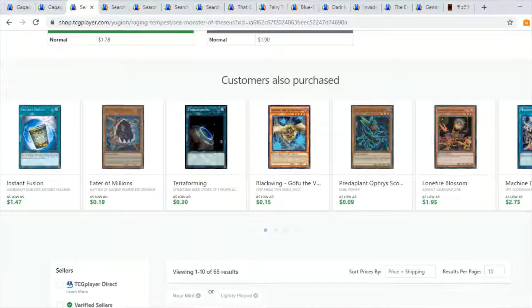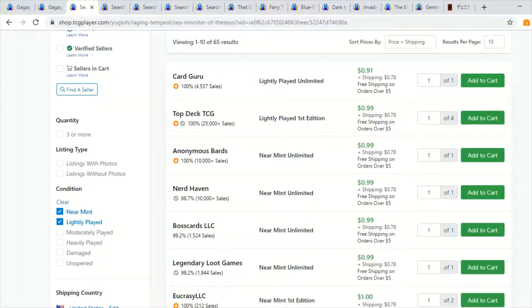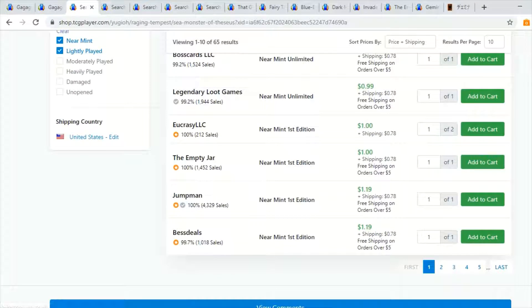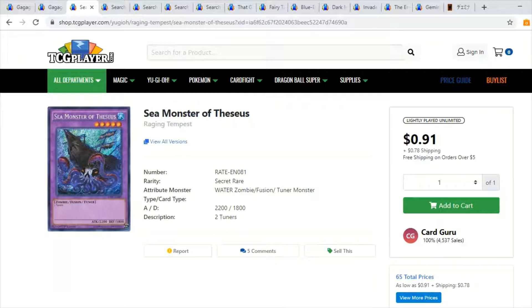The reason I'm bringing it up is because it's just so cheap right now. The original print from Raging Tempest — first editions are literally around two dollars, with some available for 99 cents plus shipping. There are five-plus pages available. I think this card is really cheap, and I personally think it can potentially be a collector's card — it may take several years or even a decade depending on reprints. It's already had a couple reprints, but the artwork is fantastic, so I'd definitely pick up a playset.